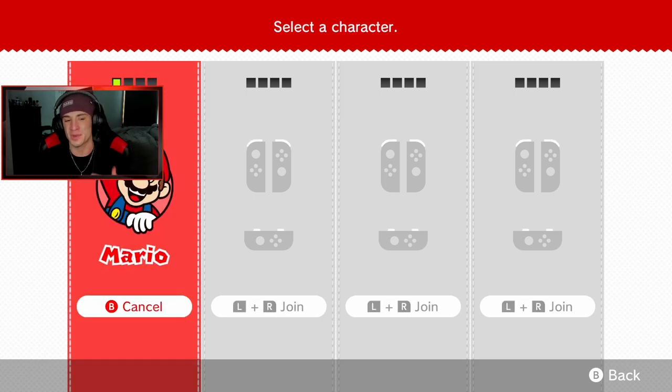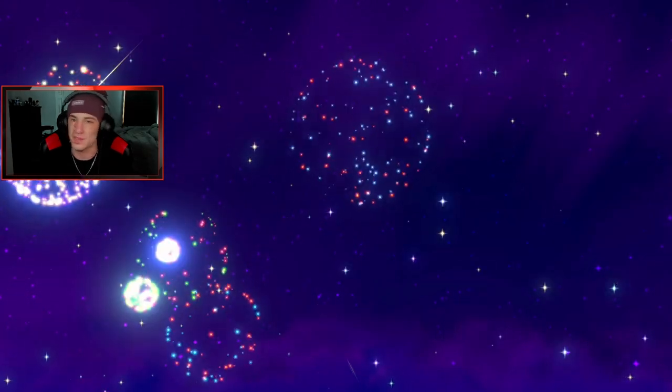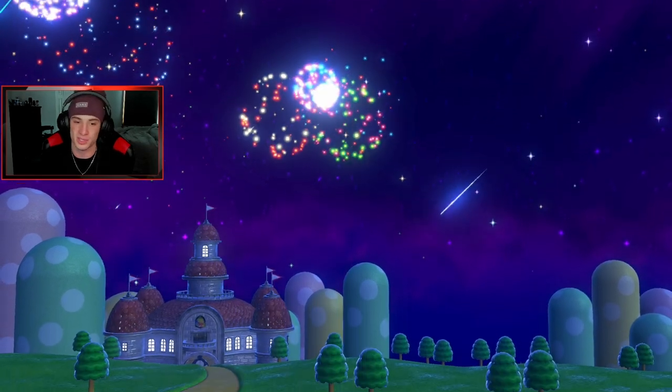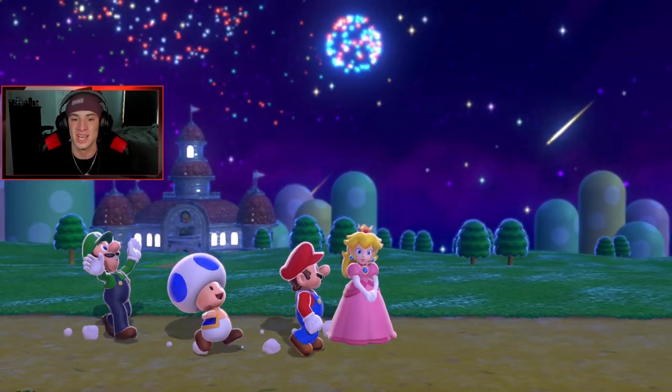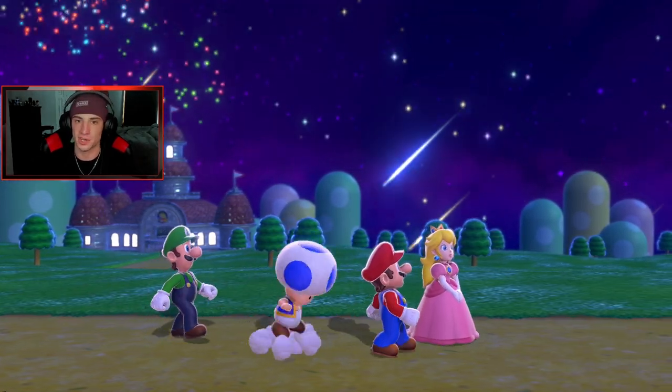We're gonna get started with Mario — I think that's just how it should be, can't start a Mario game with somebody else. There are three green stars per level, a stamp, and you can eventually go back and beat each level with every character to fully 100% it. For this playthrough we're just gonna get all the stamps and green stars to unlock that final world.